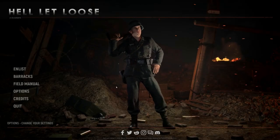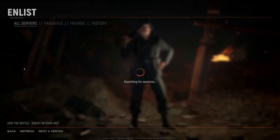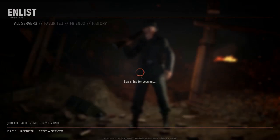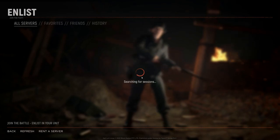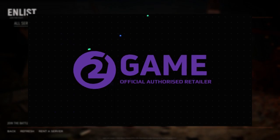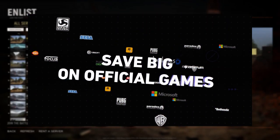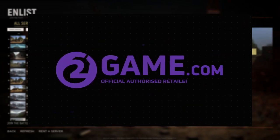We have a very special video today as I'm finally jumping into the hardcore World War II shooter Hell Let Loose for the very first time. So sit back, get some snacks, and enjoy watching me fumble my way through this complex and hardcore title. If you don't have the game and want to try it out yourself, go to 2game.com using the link in my description. They're currently running a 41% off discount and use code Pungles for an additional 5% off of that.